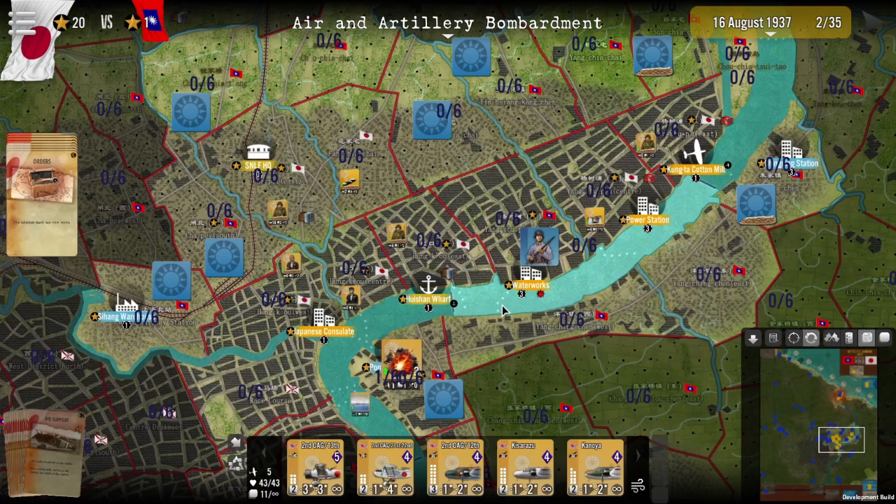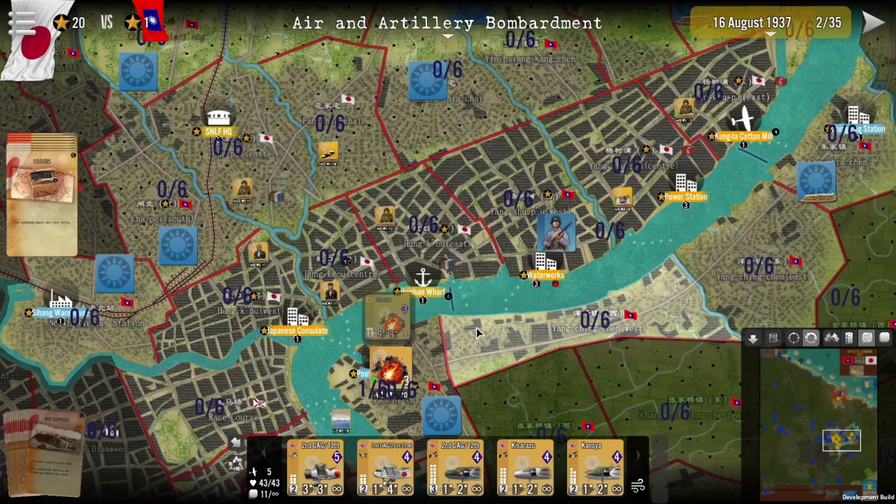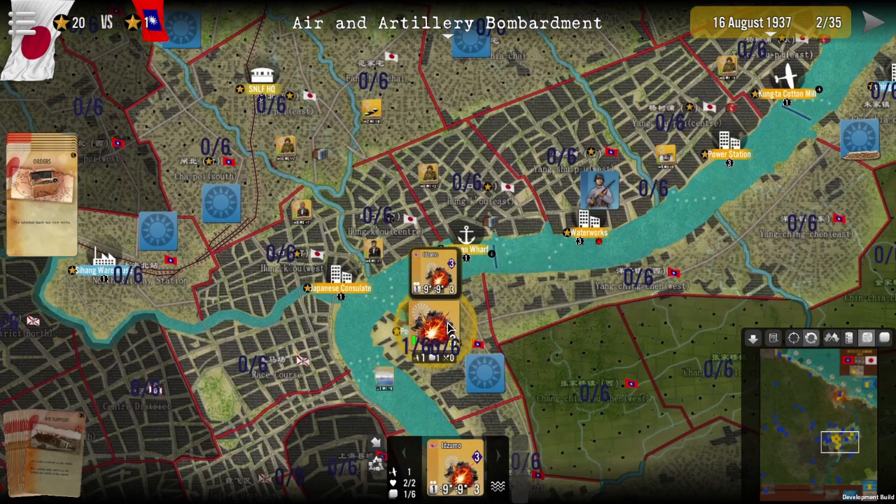Hello and welcome to SGS Battle for Shanghai. This tutorial will aim to teach you about stacking. As you can see below, each tile here has a 0 out of 6. Now 6 in this case is representing the maximum amount of air units that can be stacked there. This also includes bombardments — anything that moves by air is included in this tally.